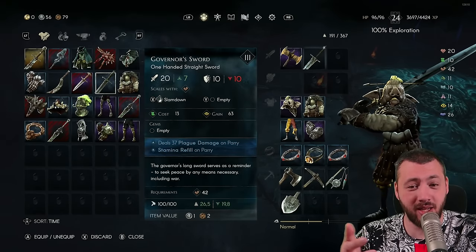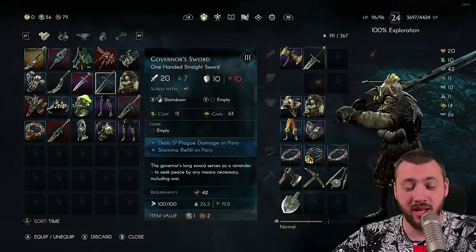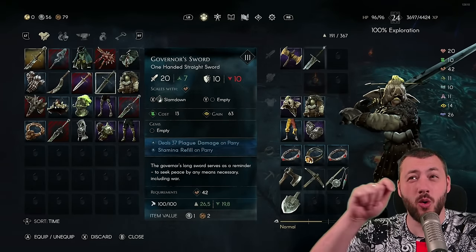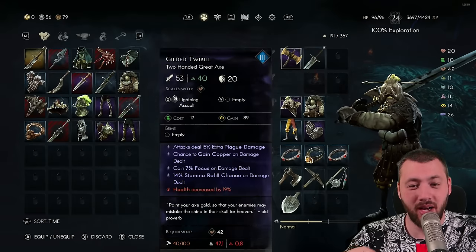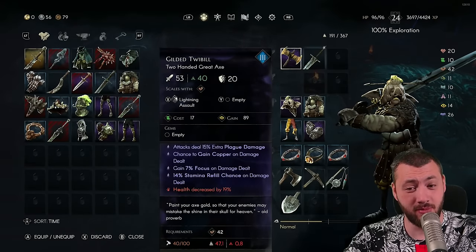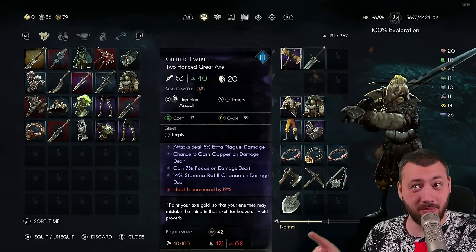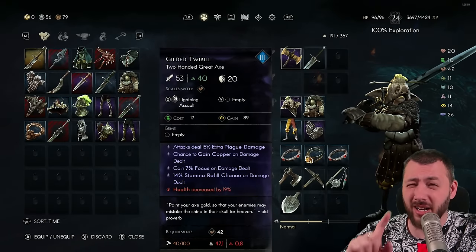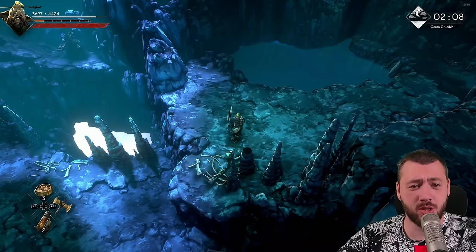Generally speaking, take any tier 3 weapon you like — such as this 100 straight sword — and equip it with the runes you prefer. Keep in mind you can't over-engrave runes. Mine already has Lightning Assault and one empty slot, meaning I can add one more rune, but if I later want to remove it, it will break the weapon. So choose wisely.